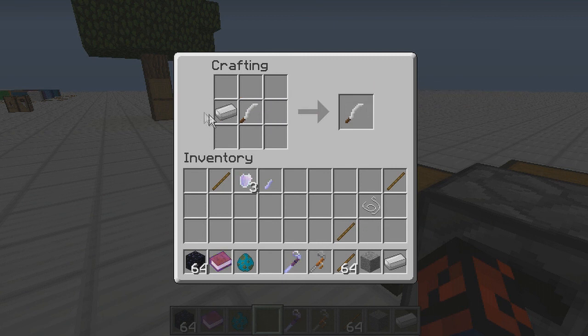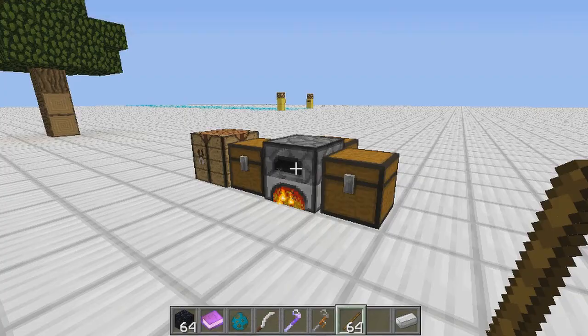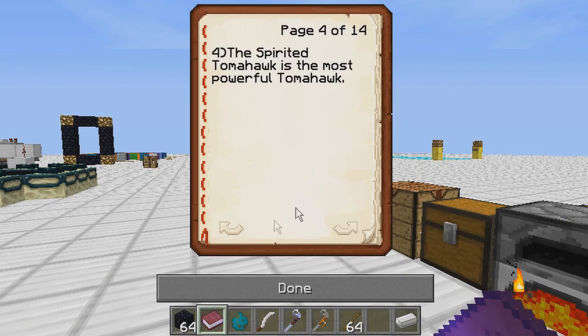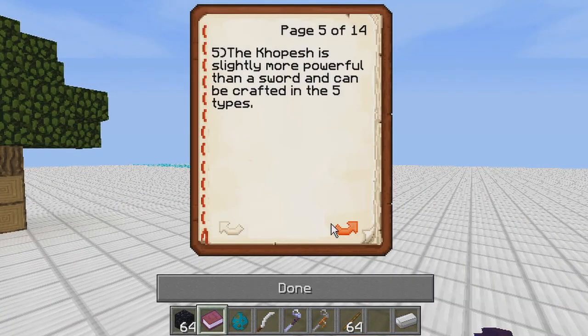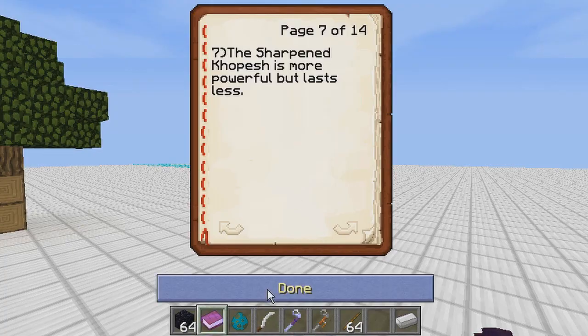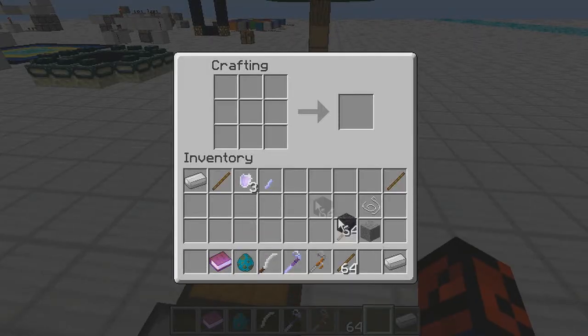There is also a Fine Iron Koshpash. When you put stone on it, it becomes Sharpened — like sharpening a cooking knife. The Fine Koshpash is less powerful but lasts longer, while the Sharpened Koshpash is more powerful but lasts less. So there's a trade-off between durability and power.